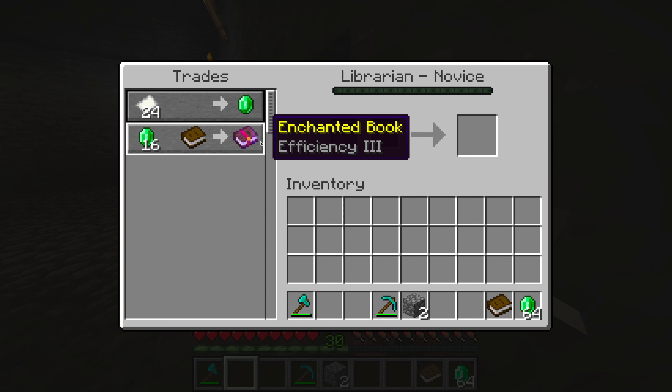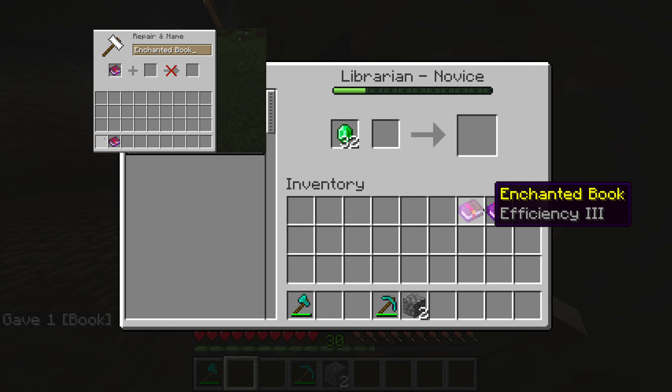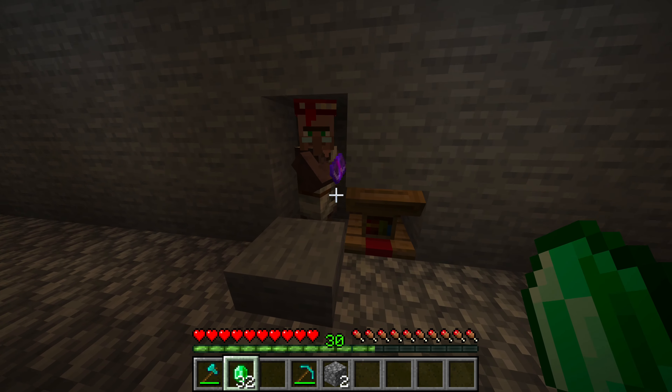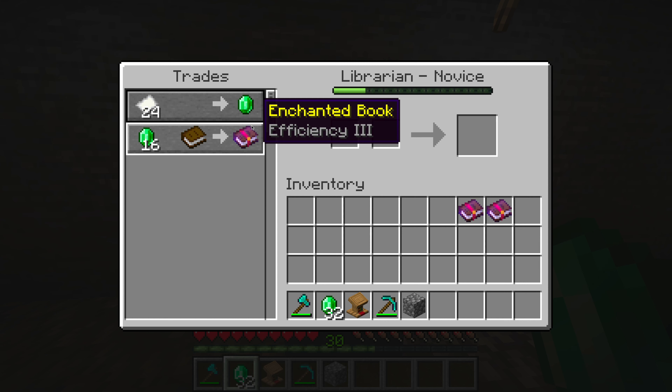And there we have it — Efficiency 3. You'll notice it's not Efficiency 5, but this is okay, because a little-known trick is that if you buy two Efficiency 3 books, you can combine them together in an anvil to create an Efficiency 4 book, and then if you buy two more and combine the two Efficiency 4 books, you now have an Efficiency 5 book. So now that this villager's trade is locked in, you can get rid of the lectern, place a block back there, and now you have infinite Efficiency 5 books.